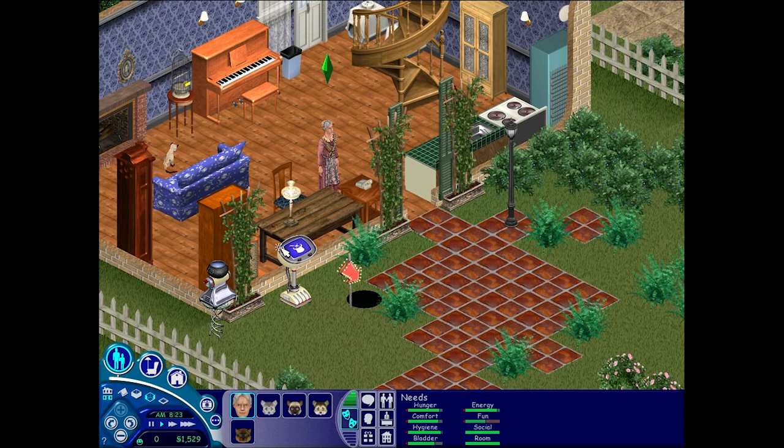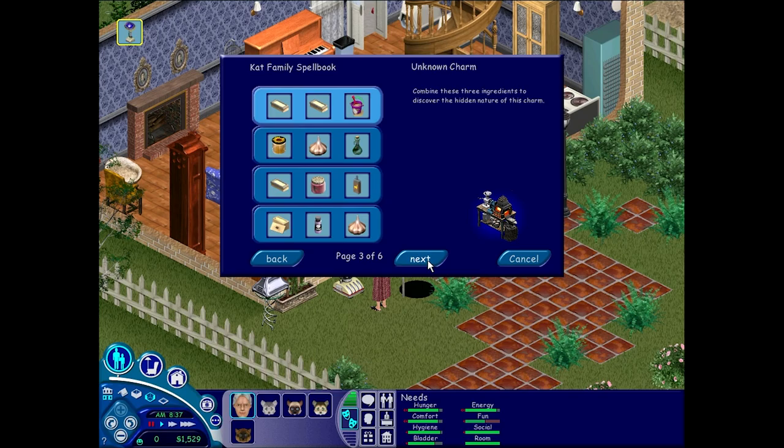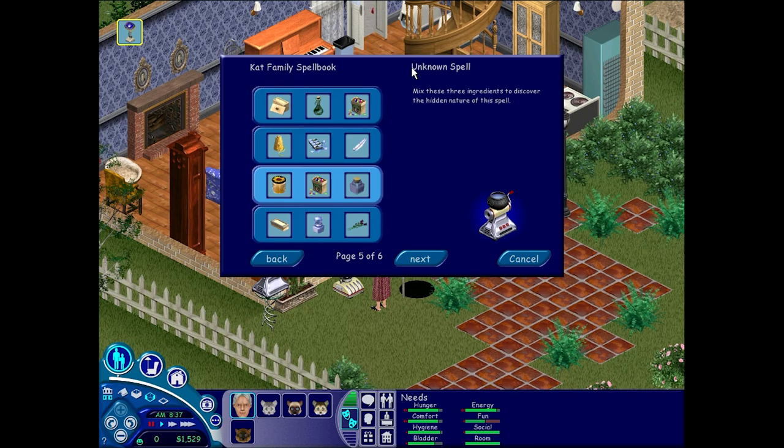She obviously doesn't know the spell yet. It's the 'big commitment' spell. She's going to need honey, clown confetti, and wizard eyelashes. You can get honey either from a beehive or purchase it in Magic Town. Clown confetti and wizard eyelashes come from the vendors in Magic Town. You have to do a little quest for them to get those items, which can be pretty annoying.